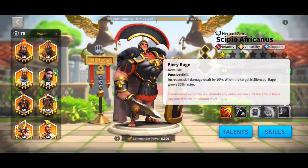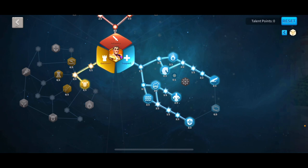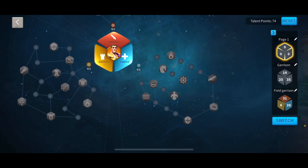So a talent tree that I'm going to do for him — since he is pretty similar to Constantine, I'm going to go ahead and show you my Constantine tree. It's very similar. You're going to go to emergency protection and max that out, then go to rejuvenate and max it out.